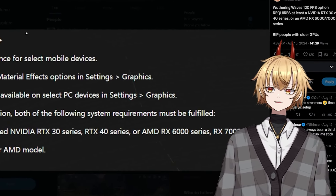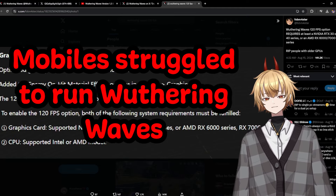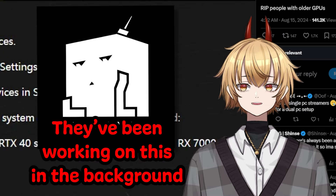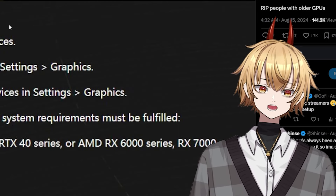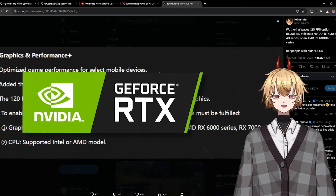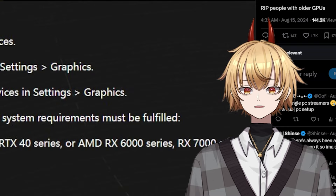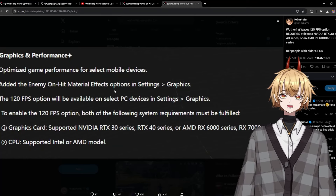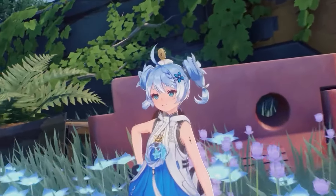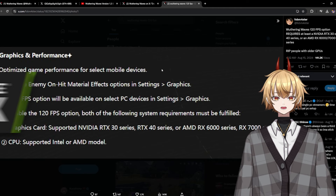Along with the 120 fps option added a couple of updates ago, they're also optimizing game performance for select mobile devices. It's a very graphically intense game, so it's understandable that many people have trouble running it on mobile. Kuro Games have been optimizing further to allow more people to play on mobile while maintaining the best graphics possible. The only downside of the 120 fps feature is it's currently limited to Nvidia RTX 30 and 40 series cards and AMD 6000 and 7000 series, which is limiting since not everyone has those. Hopefully they'll expand it to more graphics cards in the future.